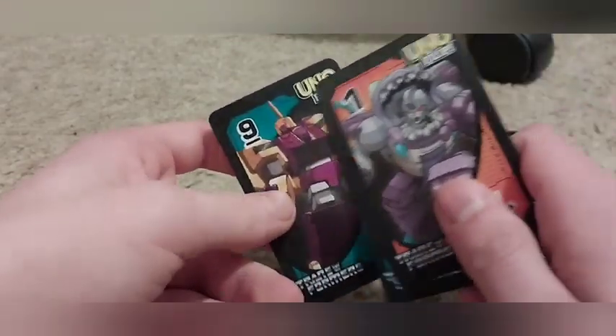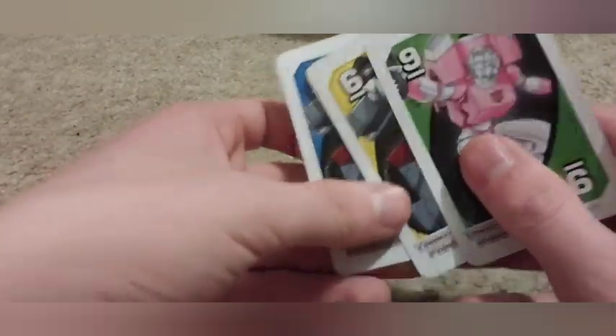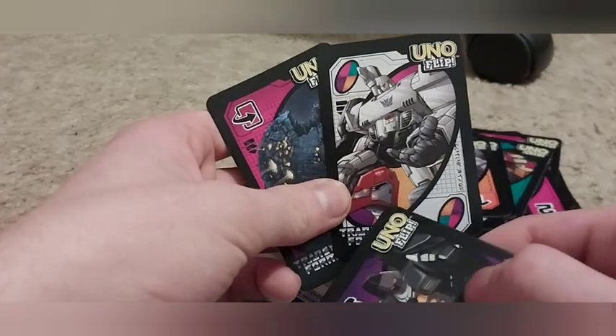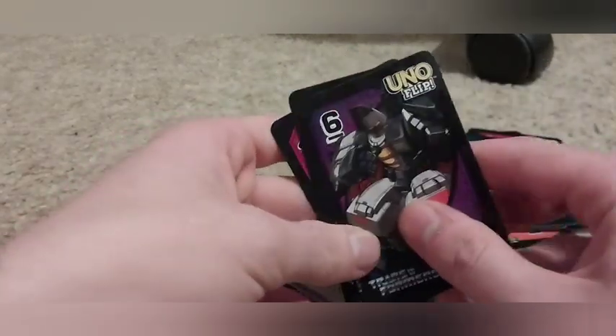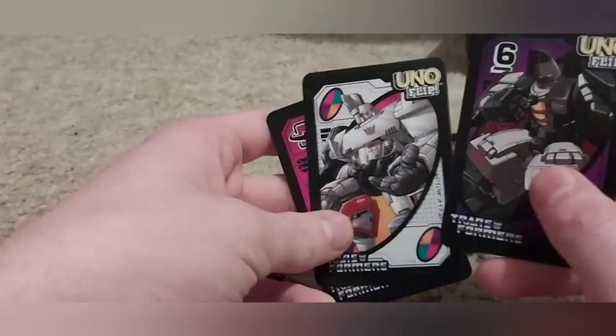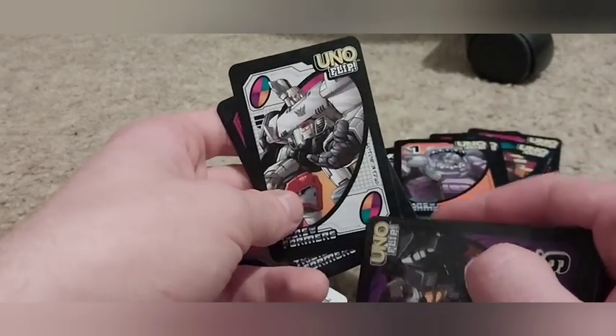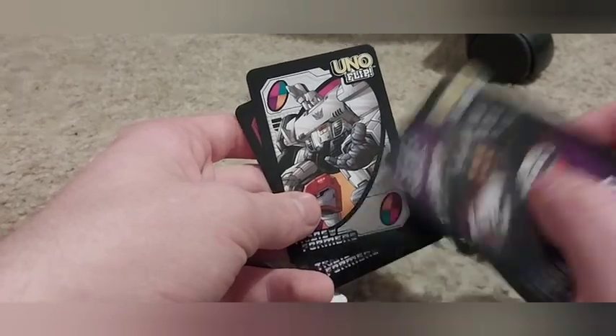Skywarp is number three — we already seen him. Blitzwing here is number nine. We got Megatron as a wild card. If you see the black card, that's the wild card — it's number seven on the con side.